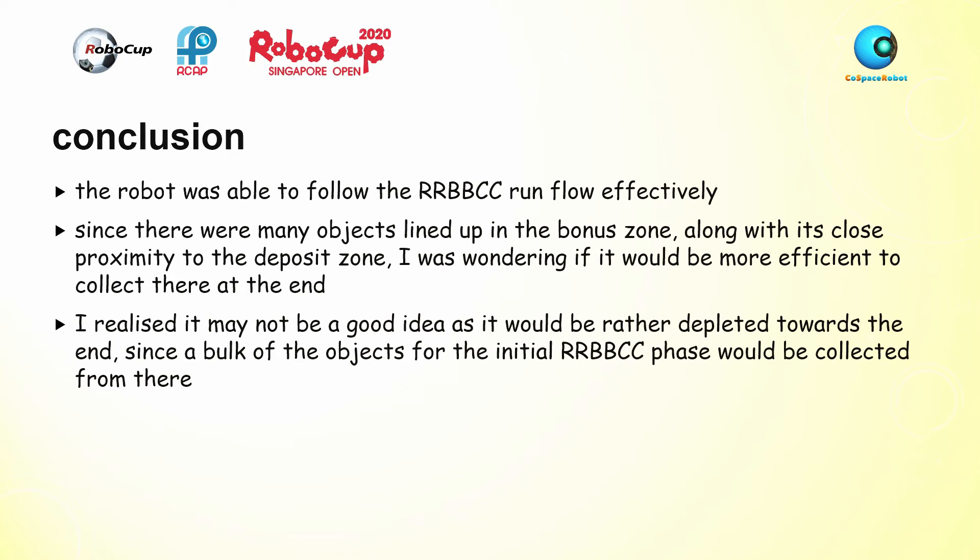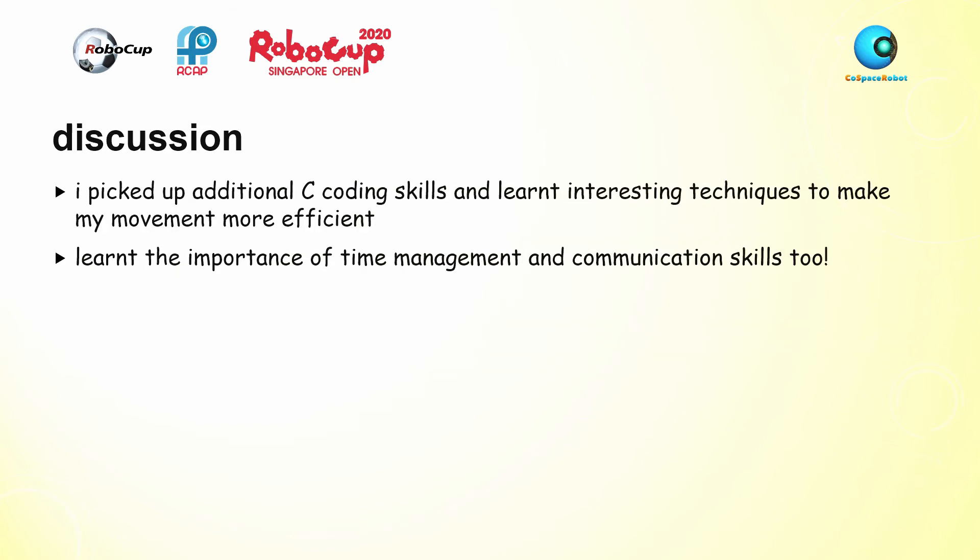In conclusion, the robot was able to follow the 2-red, 2-black, 2-cyan run flow quite effectively. Since many objects were lined up in the bonus zone — especially in the prelims and finals map — and given its close proximity to the deposit zone, I considered whether it would be more efficient to collect there in the last minute instead of going to unexplored coordinates. I realized it may not be a good idea, since the bonus zone should be rather depleted after the initial phase, as the bulk of red and cyan objects are collected from there. As for my learning experience, I picked up additional C coding skills and learnt interesting techniques such as probability maps and trap avoidance to make my movement more efficient. I also learnt the importance of time management and communication skills through my journey.